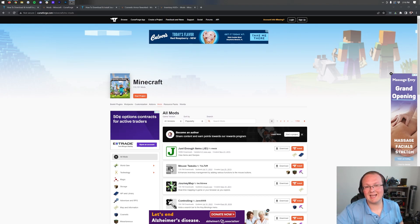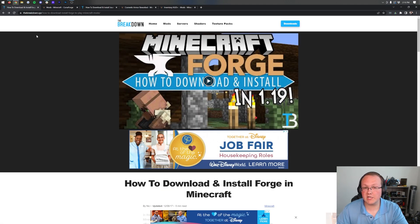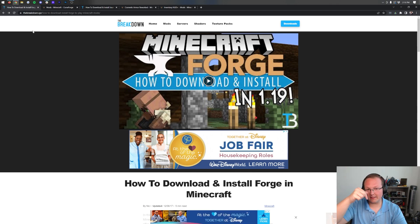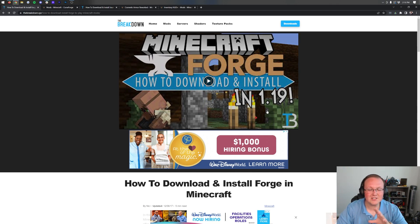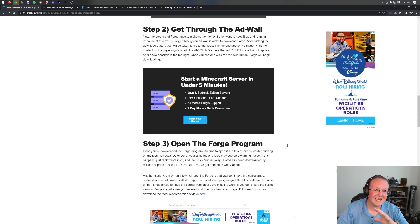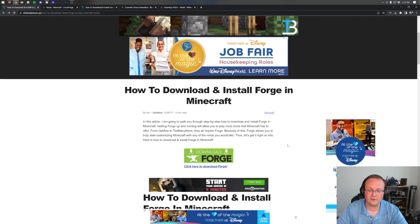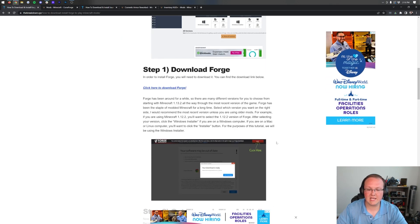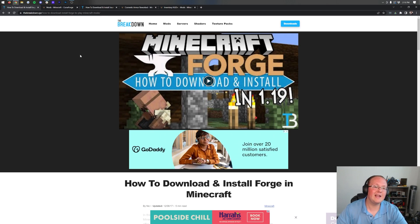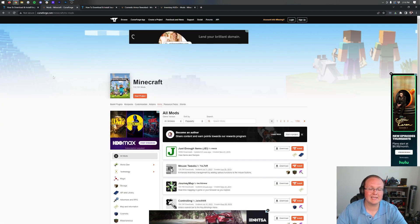In this video we're going to show you how to get mods for Minecraft 1.19.1. We're assuming you already have Forge installed. If you don't, go to the second link in the description which is our in-depth guide for downloading and installing Forge for Minecraft 1.19.1. It goes through everything you need to know, and there's also a video guide at the top. Either one will work.